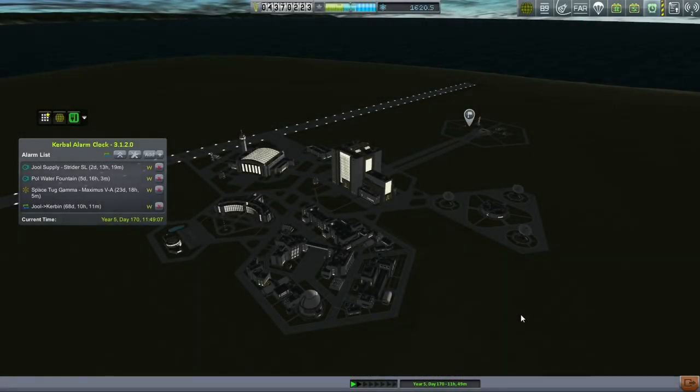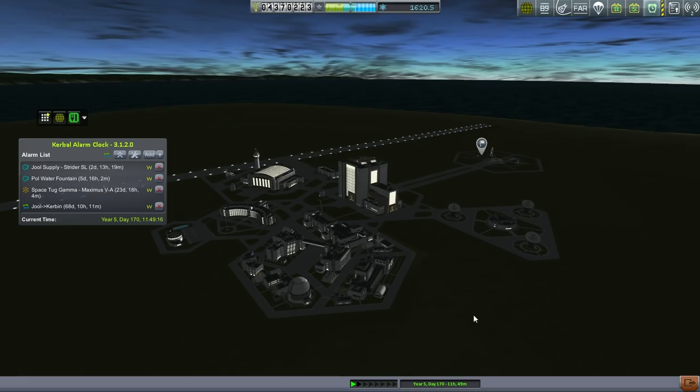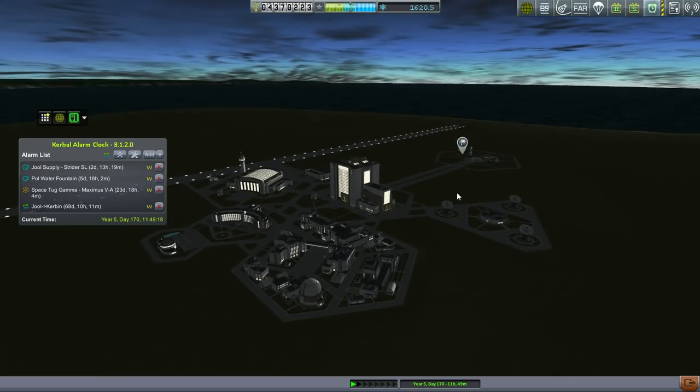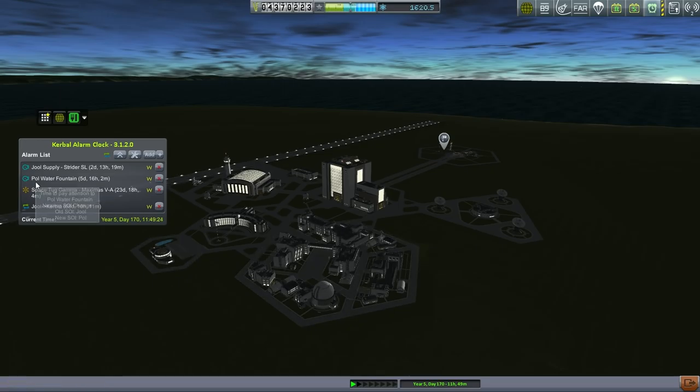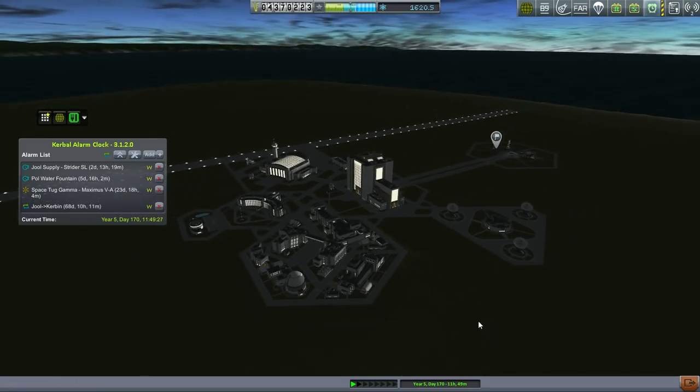Hello everyone and welcome back to my colonization series in Kerbal Space Program 0.90 Beta. In this episode, the first thing we need to do is send over a return ship to the surface of the moon to pick up our Kerbals at the emergency habitat. That should take about a day — we're on 24-hour time, so it's about six hours to the moon and six hours back. That's the plan.